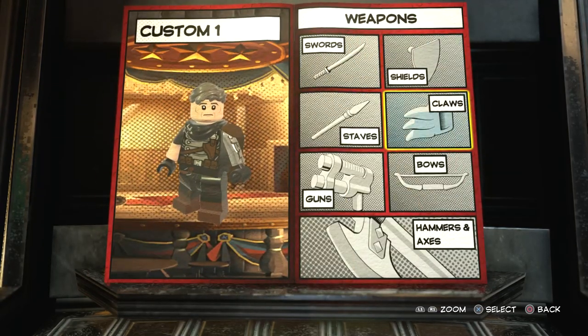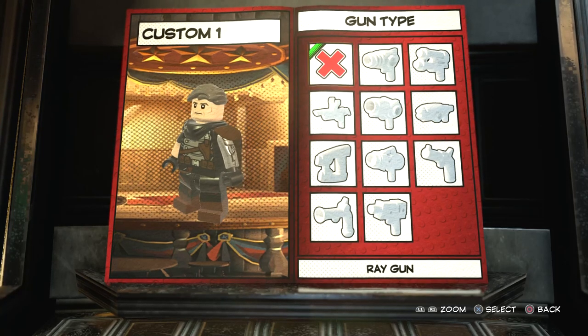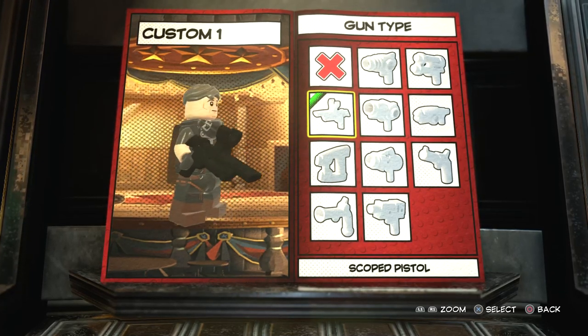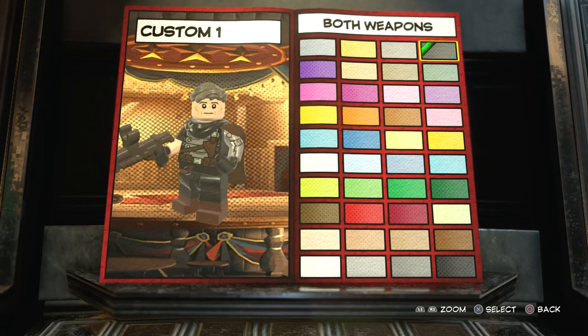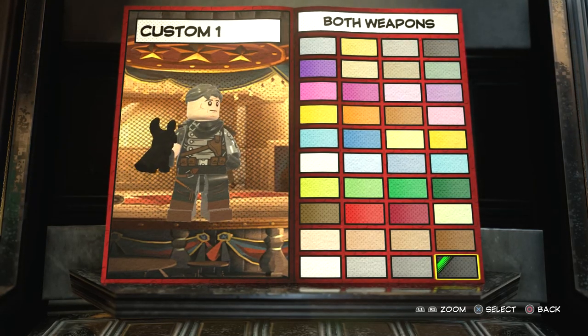Now onto weapons. For guns, you can pretty much give him whatever gun you want — he uses a lot in the trailer. I'm going to give him this one because it looks really, really cool. And for the color, the guns usually look like this for LEGO, but they look very black in the movie, so I'm going to go with this one.